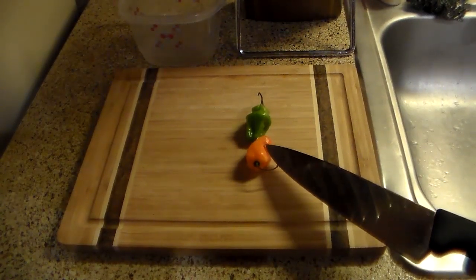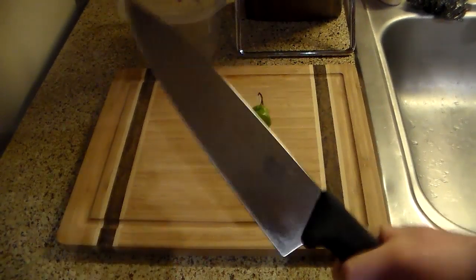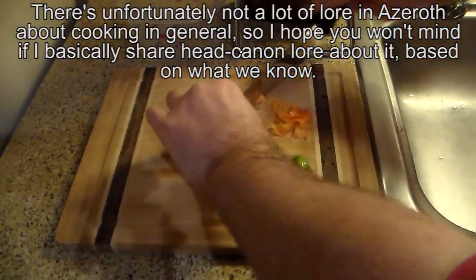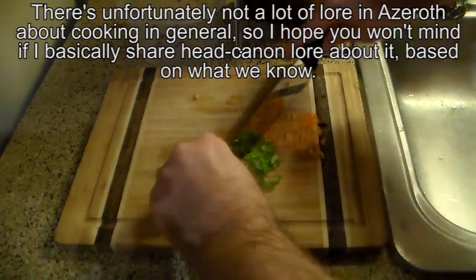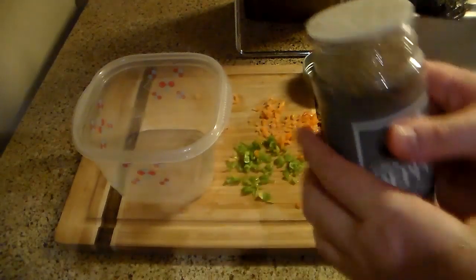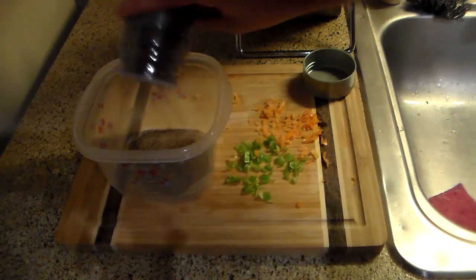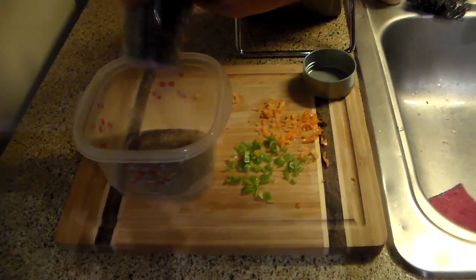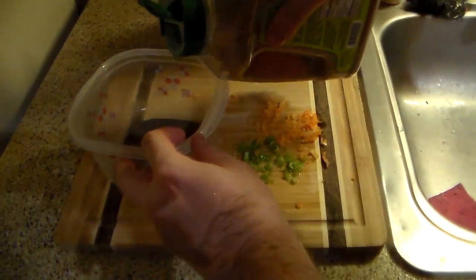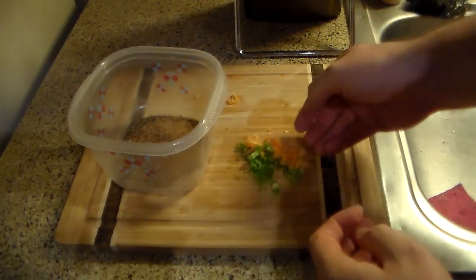So in order to get these habaneros where I want them, we need to chop them very finely. I'm going to chop them as a proper orc should! Given the nature of what I'm working with, lots and lots of washing of the hands in between everything, because you don't want habanero juice in your eye. Trust me. I've changed my mind a little bit — based on our success last time, I'm going to add a little bit of cane sugar as well to the mix, and then of course we have to add our habaneros.